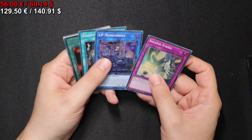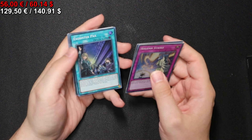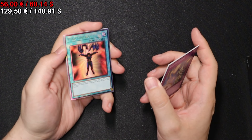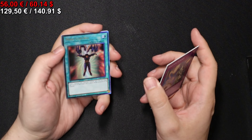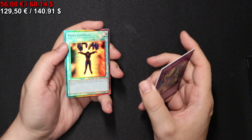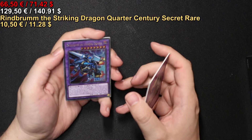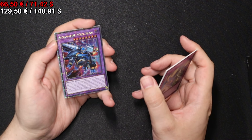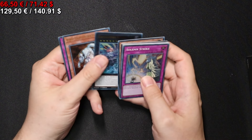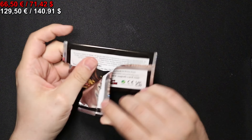Onto the next pack we go. IP Masquerena in Super Rare. I don't know if the price has already fallen enough, but I will find out. A Mind Control Ultimate Rare — if you wiggle it around the right way, it has like a hypnosis swirl effect. Very cool. A Windwitch — the Striking Dragon, Quarter Century Secret Rare. Very nice. And a Super Nimble Mega Hamster. Onto the next pack we go.